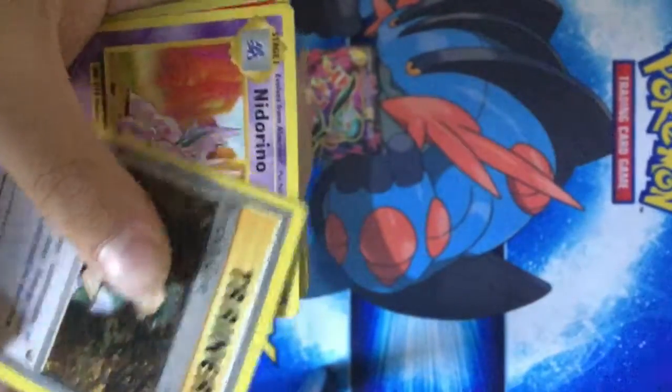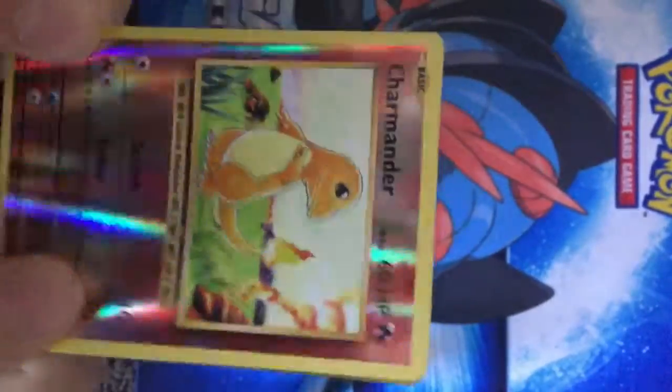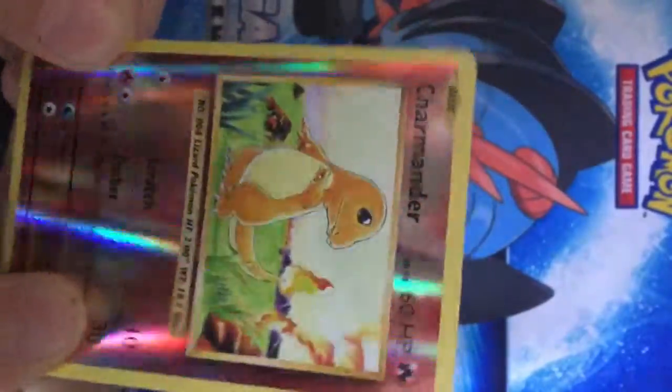Drowsee. Brock's Grit, Nidorino — Nidorino. Oh my gosh, a reverse holo Charmander! That is so cool, wow!